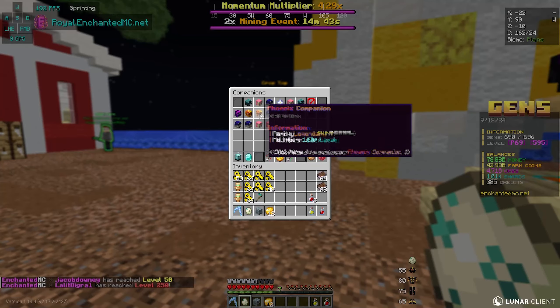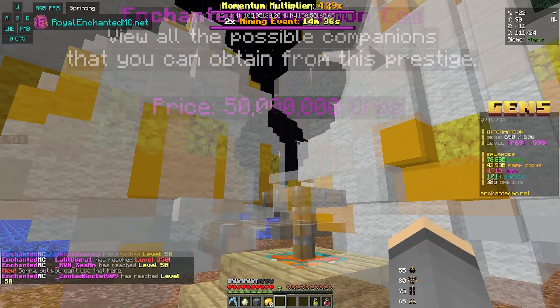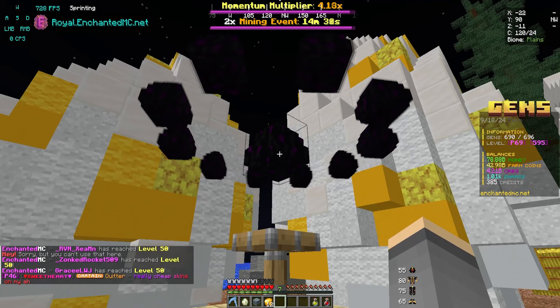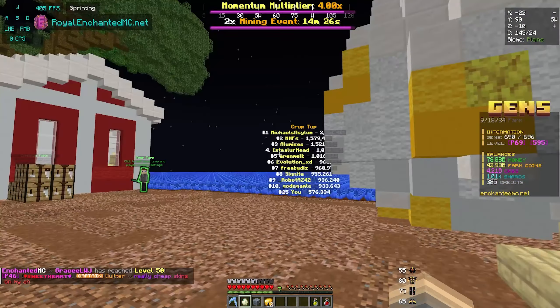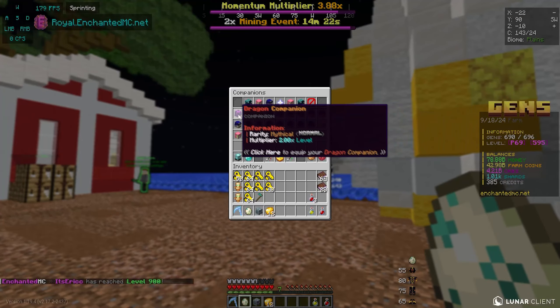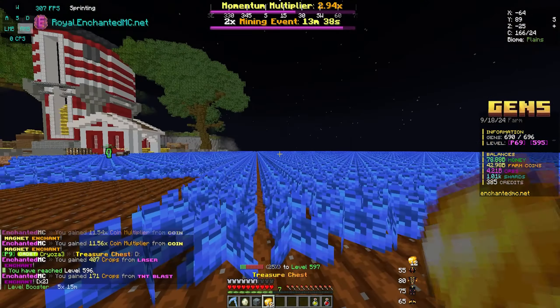We're gonna give this a couple of rolls and pray we get some rainbows, some voids — anything that isn't just normal. We just rolled and we got a couple of shinies. Let's give it one more spin — if we don't get like a rainbow or a void, we're probably gonna give it up and wait until prestige 75. We got a decent roll of companions but it's looking pretty buns. It's gonna be a really quick clip, but we have been farming — I do have 12 treasure chests.